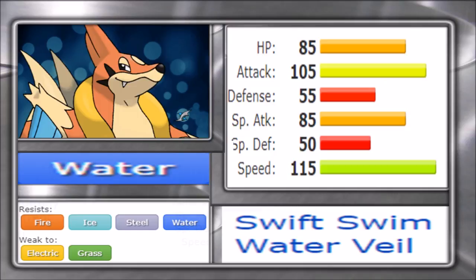Water Veil gives Floatzel the unique niche of setting up on Scald users, but there are issues. Floatzel has a poor setup move given the type of Pokémon its stats lend it to be. Bulk Up isn't bad in general — it just doesn't work on Floatzel. Floatzel is meant to come in, hit hard, and get out. I compare setup Floatzel to Samurott: both have comparable physical attacking stats and strong Water STABs, but Samurott completely outclasses Floatzel — it has Swords Dance and Megahorn for Grass types, plus the bulk to take a hit while setting up.